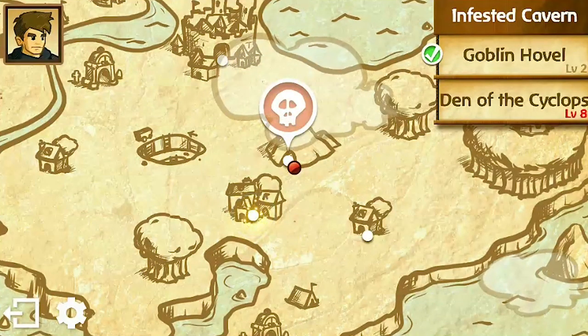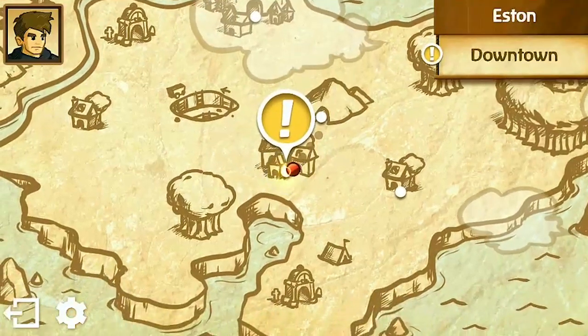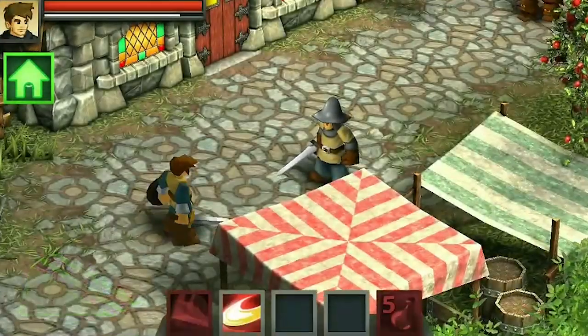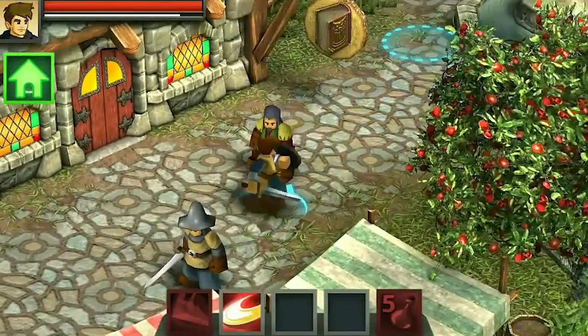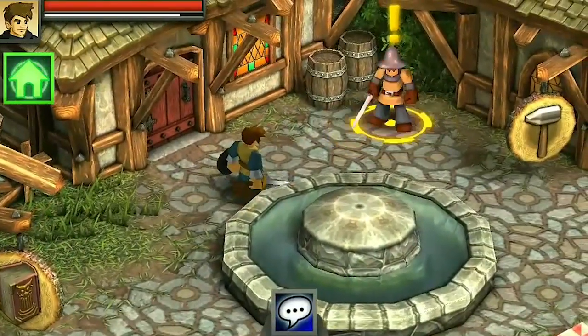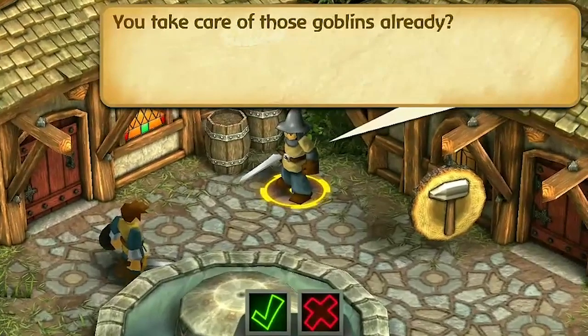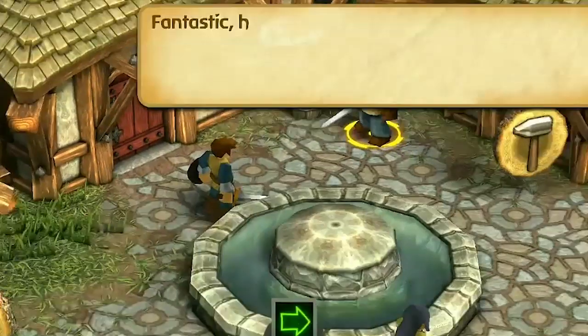As you run around the map, you could also encounter random encounters — different people that might attack you, or might give you different opportunities for quests. There's definitely a lot of really cool content that just pops up when you're walking around the map. We just completed this quest; I want to collect my 100 gold. And yeah, that's basically it for this let's play.